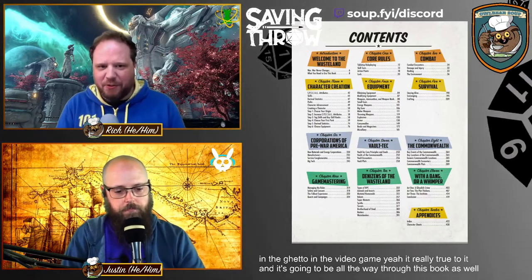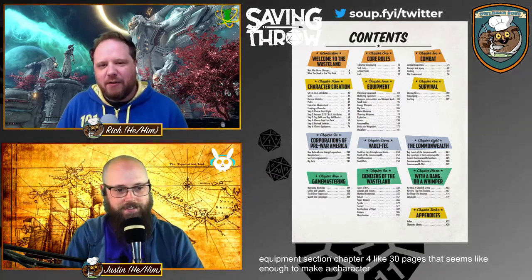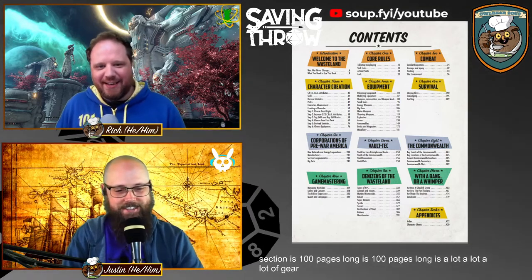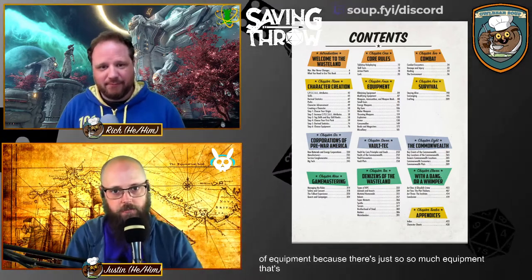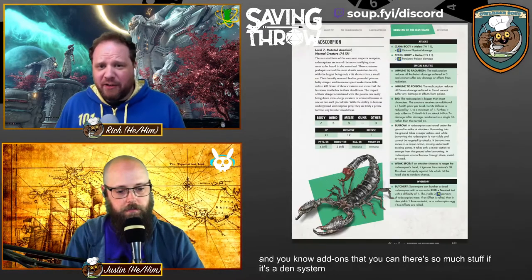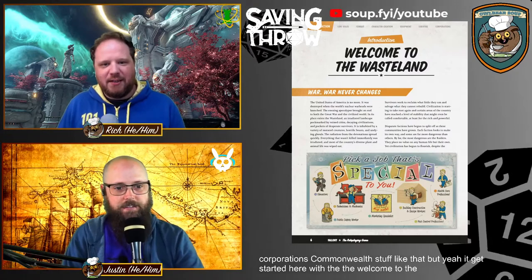Looking at the table of contents, it feels very much like something you'd see in the video game. Chapter three is character creation — about 30 pages, which seems like enough to make a character. The equipment section, chapter four, is 100 pages long. That's a lot — big guns, explosives, modifications, add-ons. There's also lots of core world information: Vault-Tec, corporations, Commonwealth, and more.